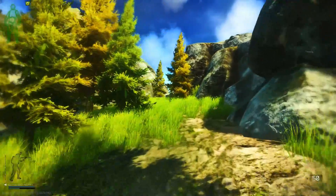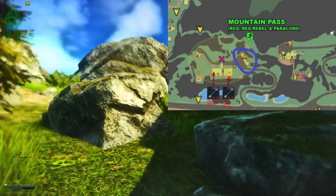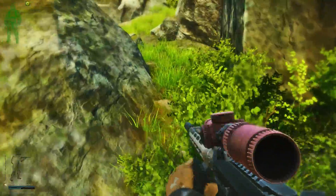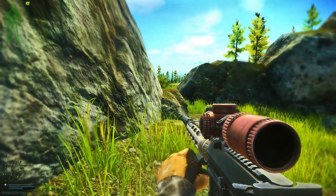Let's go over the blue chalet first — this is probably the easier position to kill them. You're just going to want to make your way to this blue house on the map here, and from there you can kill them really easily.